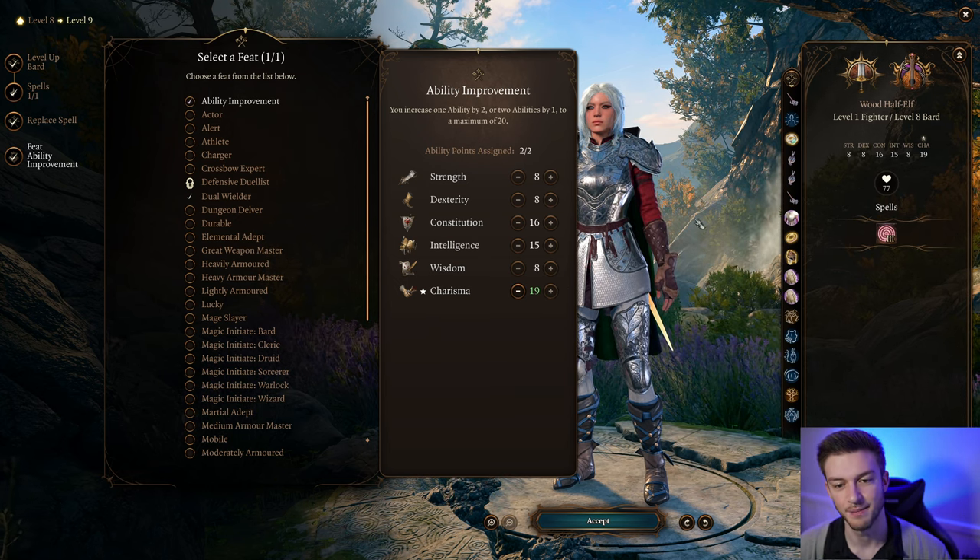You have the ability to attack and use your spells in the same turn. For the rest of our gear: we've got 24 armor class. We're using the Helmet of Arcane Acuity — whenever you deal damage with a weapon, you gain Arcane Acuity, which gives you an increased chance of landing your control spells. Cloak of the Weave gives a plus one to spell save DC and spell attack rolls. Armor of Agility gives a base 10 armor class plus your Dexterity modifier and plus two to saving throws. Gloves of Dexterity let us dump Dexterity but still have 18 for our armor class calculation. Evasive Shoes give plus one to Acrobatics and plus one to armor class.